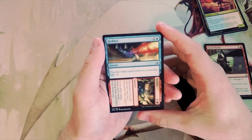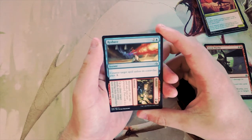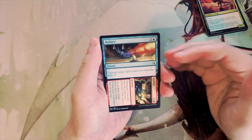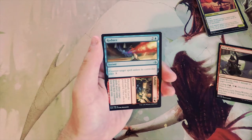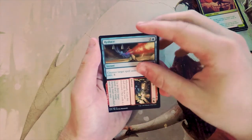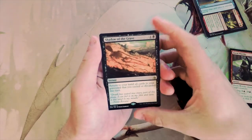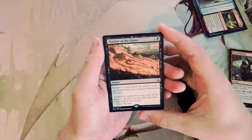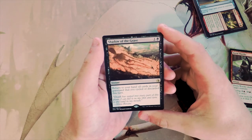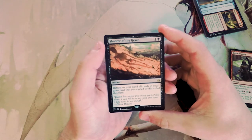Reduced to Rubble features aftermath, meaning you can play the rubble half from your graveyard after playing the reduce half. I don't like this card for limited in general. Our rare is Shadow of the Grave — one and a black instant, return to your hand all cards in your graveyard that you cycled or discarded this turn. This is really not a limited card; you might get one or two cards back but it's really not worth it.